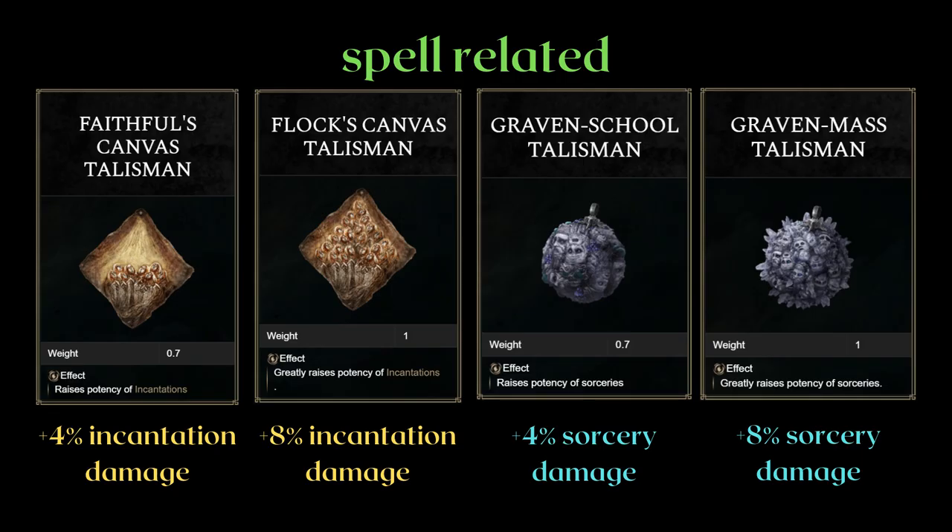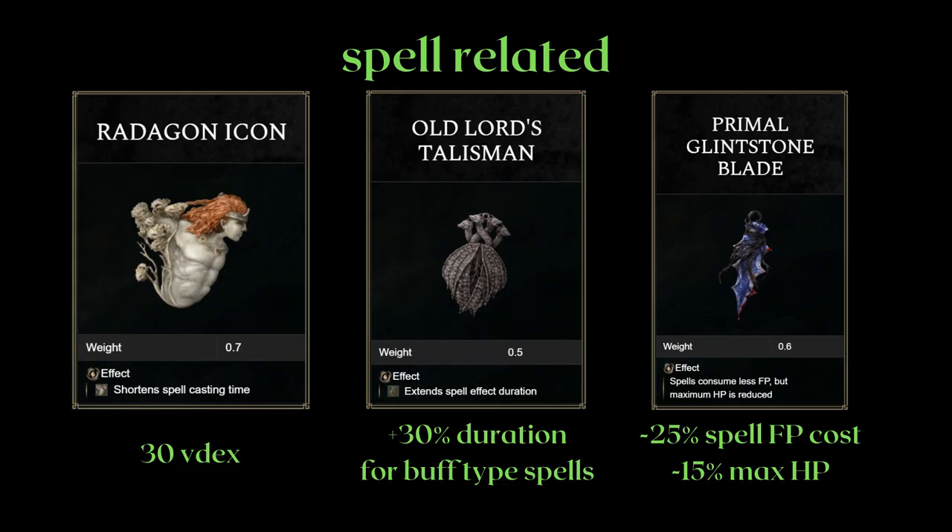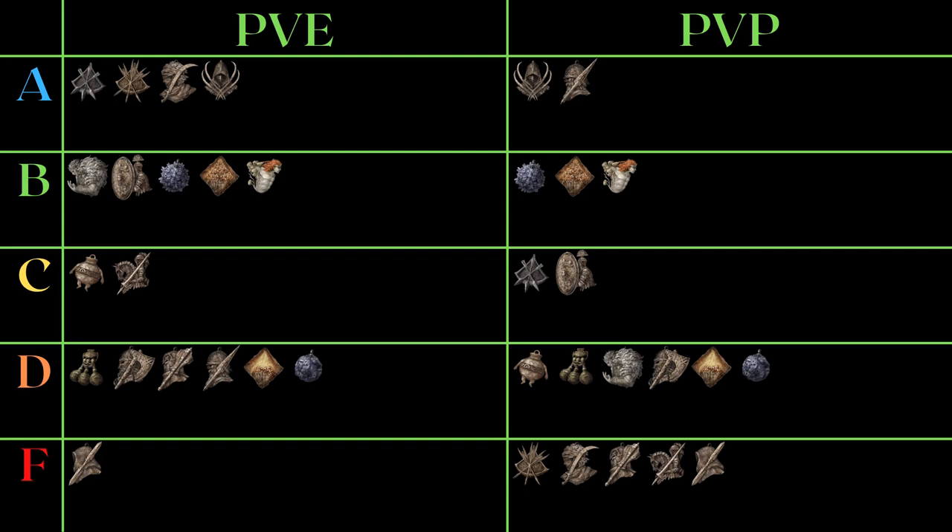The spell-related talismans that buff magic damage of either incantations or sorceries are easy to place. This will be even more evident when I explain the values near the end of the video. You can sort of see their relationship versus the arrow sting talisman, which isn't as constant. I personally think pure sorcery or incantation builds are more viable in PvP than pure bow builds, so they didn't get the PvP viability nerf. Radagon Icon's 30 virtual dexterity gives you a significant boost in spellcasting speed — this is hard to pinpoint in general, and I'll try to cover casting speed in a future video.